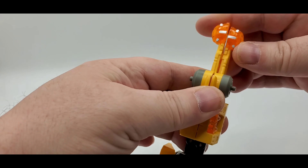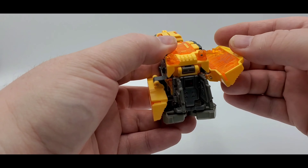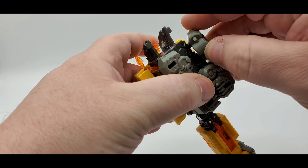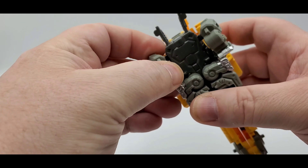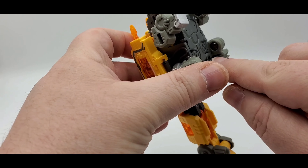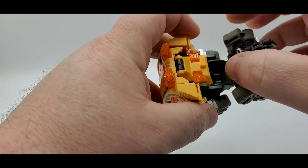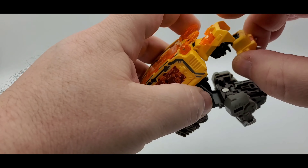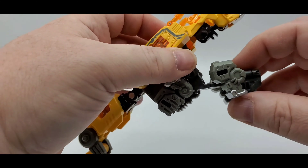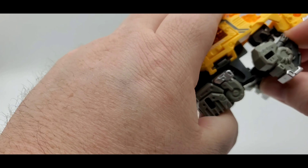All right, then you want to flip up these right here. Then you want to take the feet — they do tab in right there as well. You just want to put them over to the side, and then same for this — they tab in right there. There's a slot and a tab right there as well. You want to bring this down, lift this up, bring the head out like that, move these up — these cool translucent orange things. Then you want to close that up.